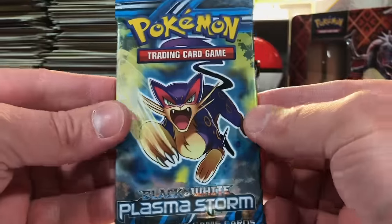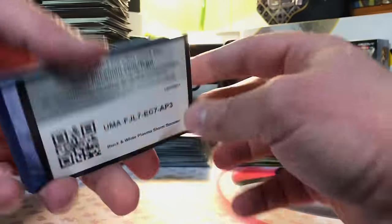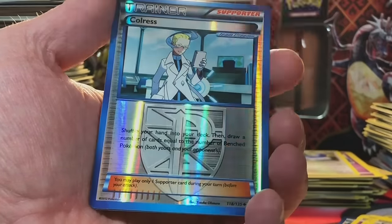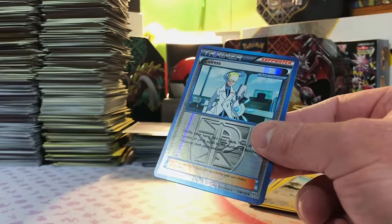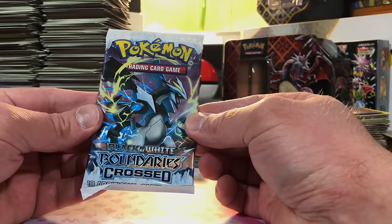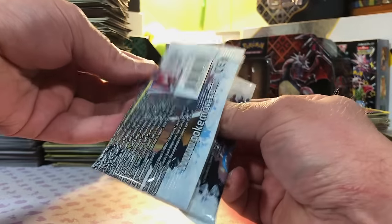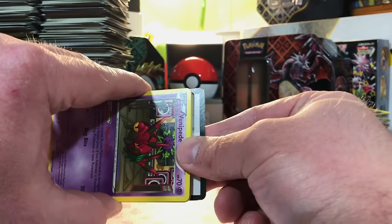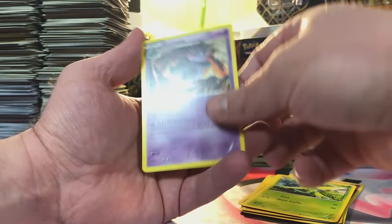Next up we're going to hit Plasma Storm — see if we can pull that Lugia EX. Colress Reverse — I love these blue border cards in the Plasma packs. Skarmory non-holo. Now Boundaries Crossed — the black and white sets I don't know a whole lot about, but I think Boundaries Crossed is one of the better sets, though don't quote me on that. Non-holo Grumpig. We got Dragons Exalted up next.